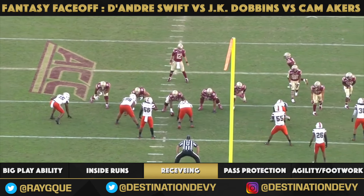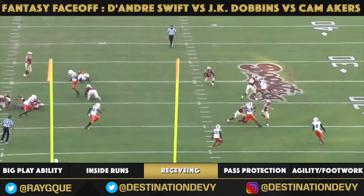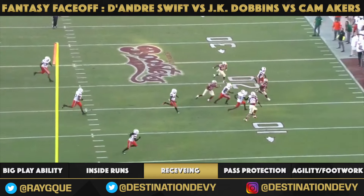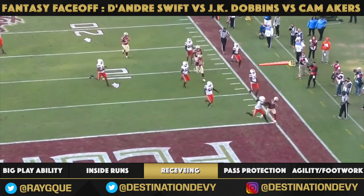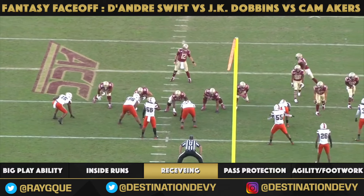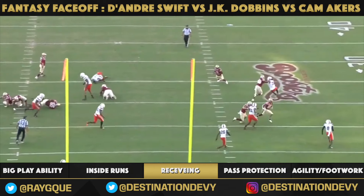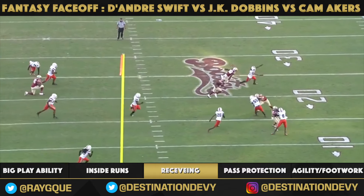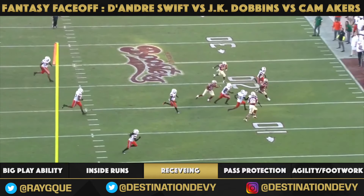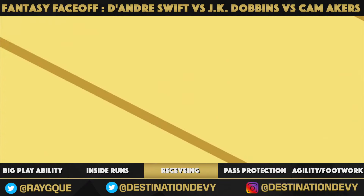Cam Akers here — split out, quad formation, bring him back in the backfield, motion him out, get him going, catch it, follow your blocks, turn on that 4-4 speed and hit the end zone. Position flexibility: motion him out of quads, get him moving, get the momentum going. Good blocking by Florida State and Cam Akers does a great job assessing where the defenders are, turning the ball upfield, and getting it in the end zone.